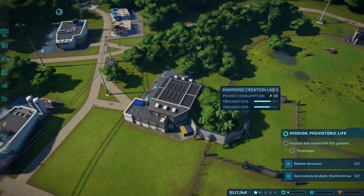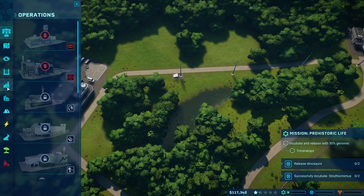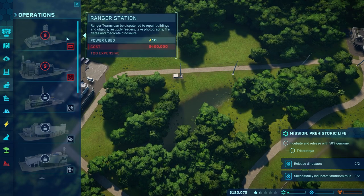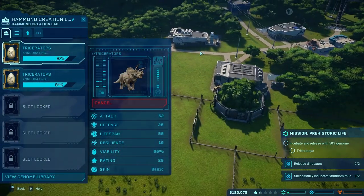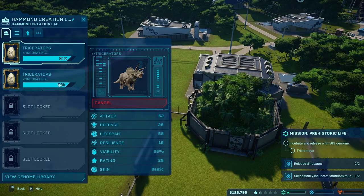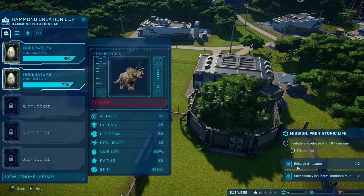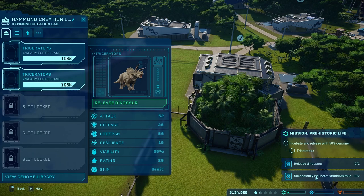We only have $111,000 and we don't have a ranger station yet — that's a problem, because we are going to need to feed our dinosaurs. The ranger station is how we do that, and we need $400,000 for it. Oh yes — they both made it! That means as soon as these two are released we will complete both missions: the prehistoric life mission to incubate and release a 50% genome Triceratops, and the release two dinosaurs mission. After that, maybe we'll do some more Strithiomimuses.